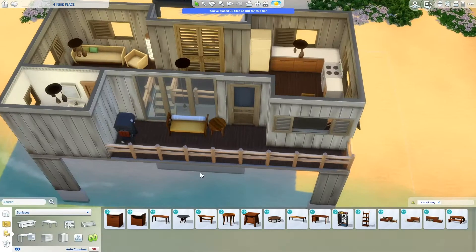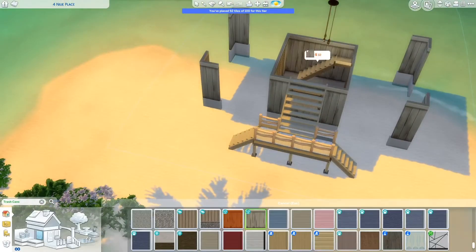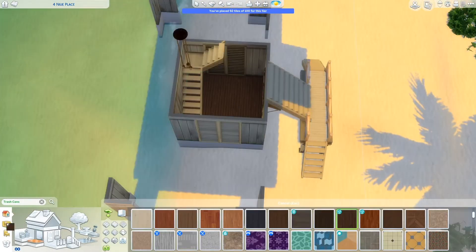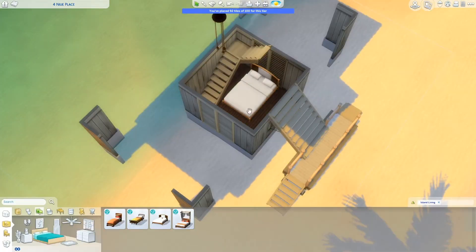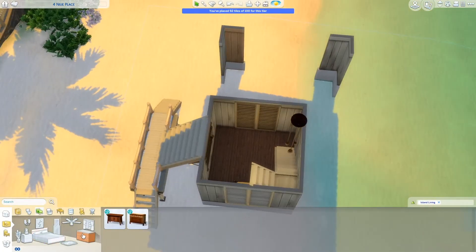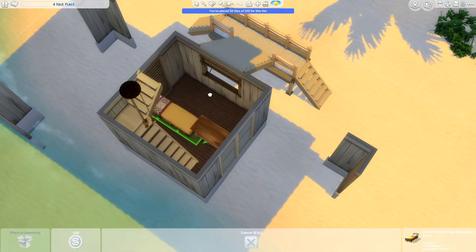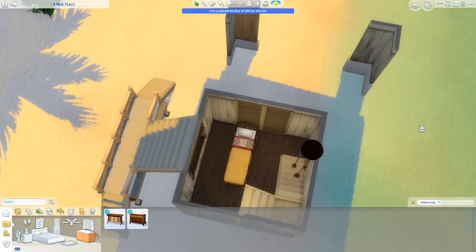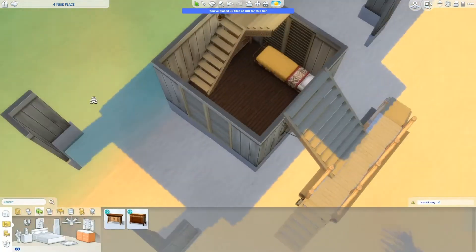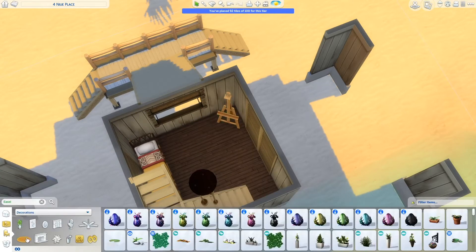I also realized I didn't finish placing tile in the bathroom on the floor before I took the photos, so there are no pictures of the bathroom in the screenshots — but I did fix that, so don't worry. If you want to download this, it is available on the gallery. You can search my username crazycordy or the hashtag crazycordy, and there's also a direct link in the description. I did put the bed under the stairs and I did play-test everything, so everything works just fine.